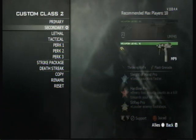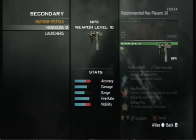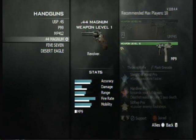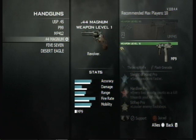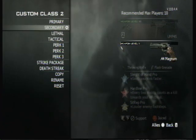For secondary, you're going to choose the lightest weapon again, which is in the handgun category and is the .44 Magnum. That is the lightest weapon, and I just want to throw on tactical knife for the hell of it.